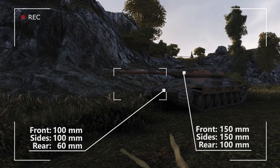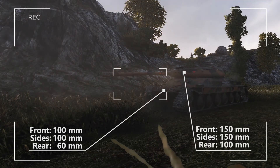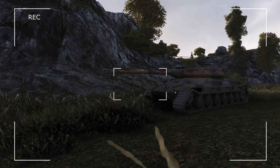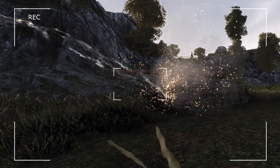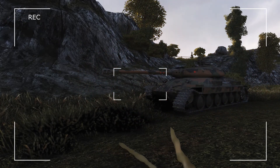Furthermore, there are no obvious frontal weak points and the driver's hatch is actually thicker than the upper plate. One thing to mention is poor view range — this tank gets outspotted easily. It is important to note that this tank never gets into Tier 10 battles due to its preferential matchmaking. In World of Tanks it sits at Tier 8 with premium matchmaking, but let's see what it can do in some gameplay.